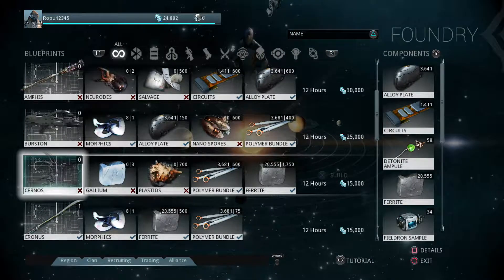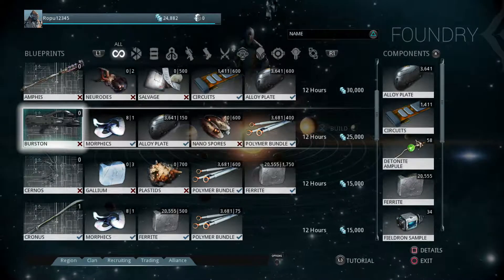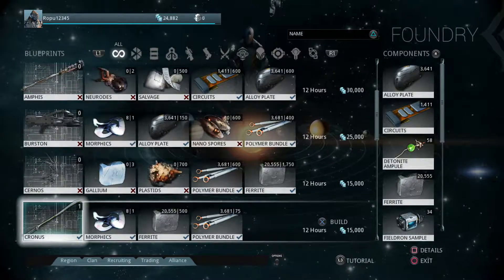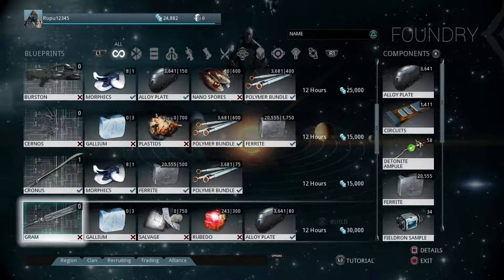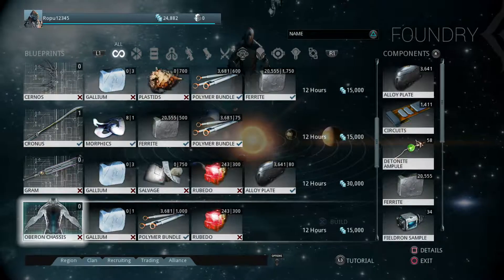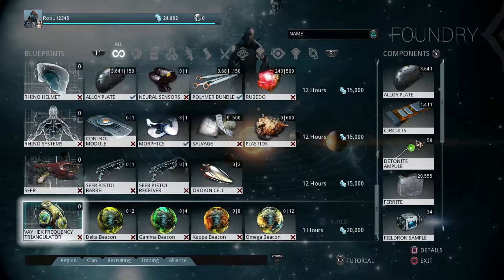If I wanted to make that bow and arrow, I need three gallium which I don't have, and Plastids — I don't even know where to get them. I nearly have everything except for one thing. Nanospores — I presume I'll have to go to a planet I haven't gotten to yet to make that. I have plenty of stuff to make the Kronos again but no point, I already have one. There are other items I really want to make but I still need Rubedo, Salvage and other materials I haven't gotten yet. Can't make that, can't make that, can't make that — wish I could though.